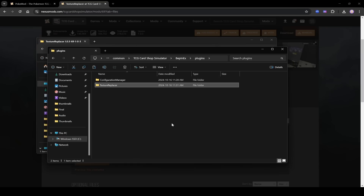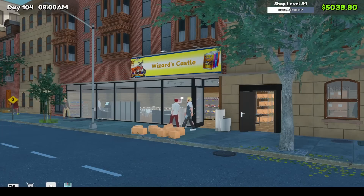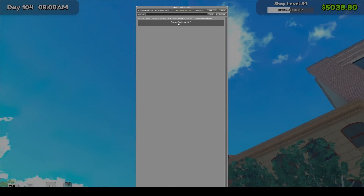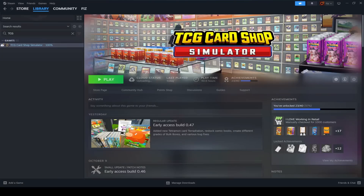To verify, go back into the game and press F1. You'll now see Texture Replacer 1.03 listed there — that's how you know Texture Replacer has been installed properly. Now on to the last step.